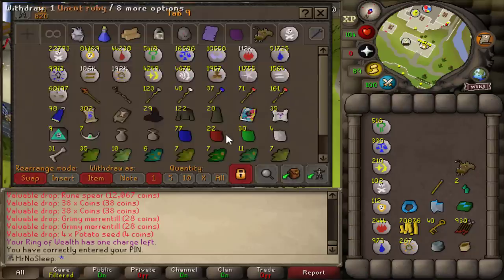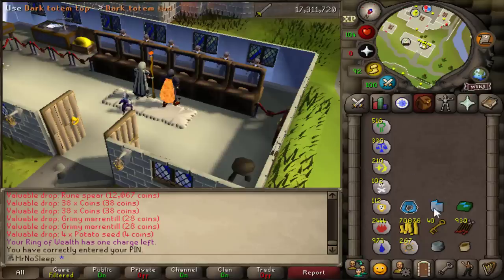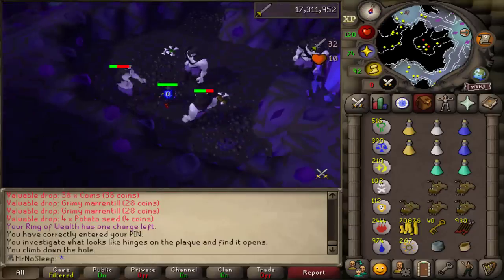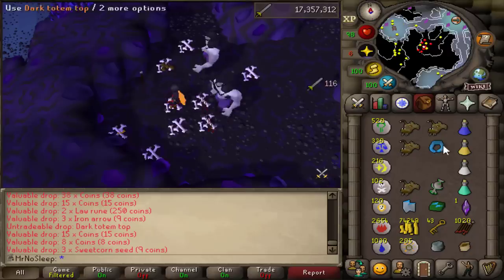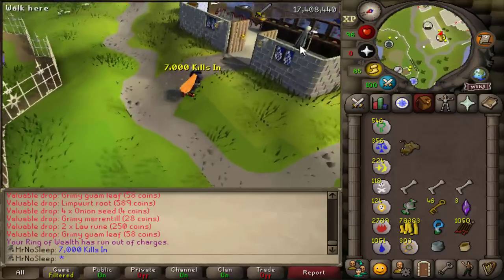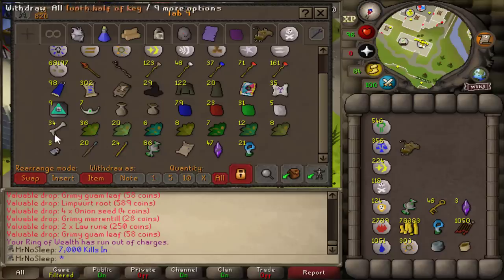Getting back to the video - the bank tab is growing. I got a couple of rune spear drops, nature talismans, rune javelins. The gem bag is really coming in handy: already over 80 sapphires at this point, plus rubies, emeralds, and diamonds - a lot of uncut gems. At about 7,000 kills, my luck with giant keys had changed for the worse after a really good start. I was having some dry hours, but I'm planning to kill hill giants overnight anyway to get more keys for the Obor video.